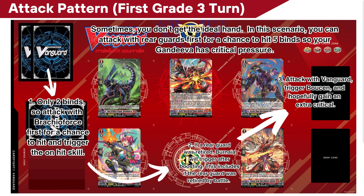Sometimes you don't get the ideal hand, especially on your first grade three turn. In this scenario, if you don't have five cards in the bind zone, you might want to attack with the Rearguards first for a chance to hit that five bind, so your Gandiva has critical pressure — especially if you're running things like Brachio Force, which will make more binds.